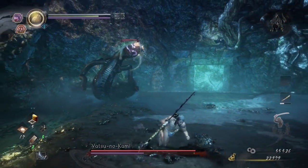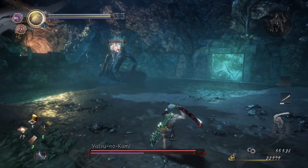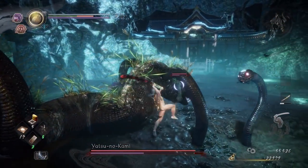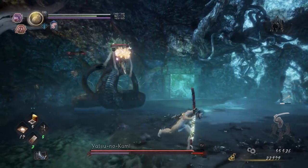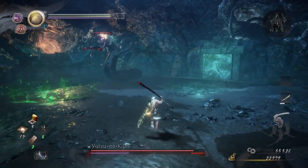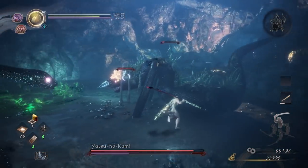Then back away until you bait the snake into the same move again. You'll see a few other moves while at range, such as its first attack, but this is easily avoided by running to the side as it comes towards you. It's also a good time to get another heavy-hitting donk in as it glides past.